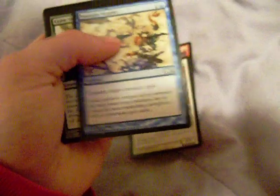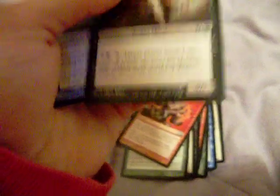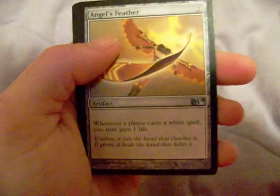Here's the first one: Lightning Elemental, Razorfoot Griffin, Essence Scatter — which is a pretty good card — Crawl Worm, Goblin Piker, Dread Warlock, Soul Warden — another pretty good common — Regenerate, Kindled Fury, Acolyte of Xathrid. My uncommons: Wall of Frost — I like that, might be my favorite wall — Ignite Disorder, Angel's Feather, and a Guardian Seraph. Not bad but not the best.